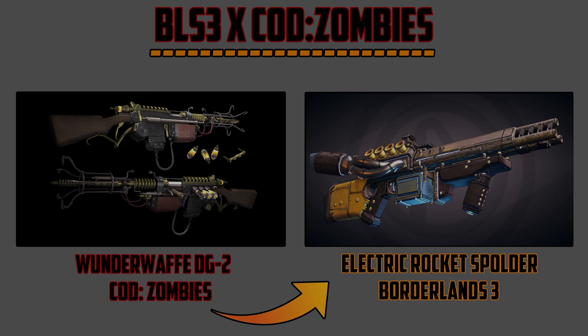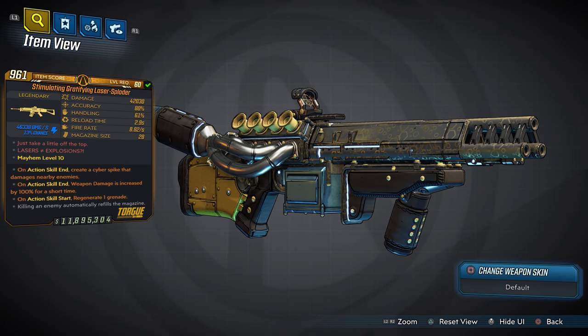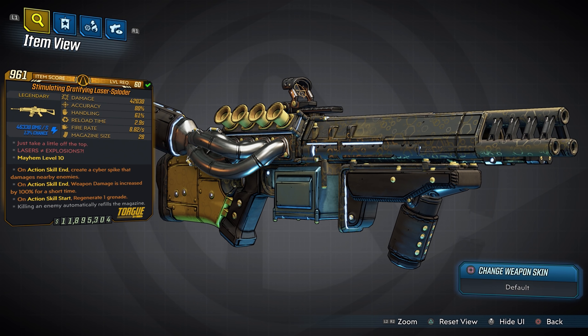First up we have the Wonder Waffe DG-2, which can be found on Der Riese, but here in Borderlands 3 it is called the Electric Rocket Sploder. This thing is mind-blowing — it is so much fun. We do have three anointments on it: ASE weapon damage is increased by 100% for a short time, you will also create a cyber spike that damages nearby enemies, and on action skill start you're going to regenerate a grenade. The damage on this weapon is 42K, which is perfectly balanced for fun.